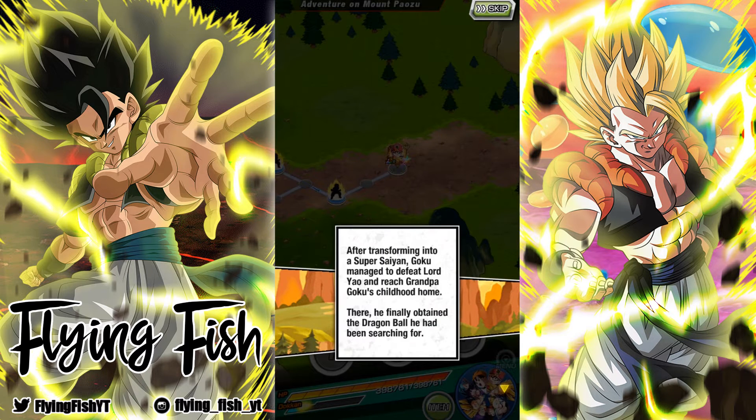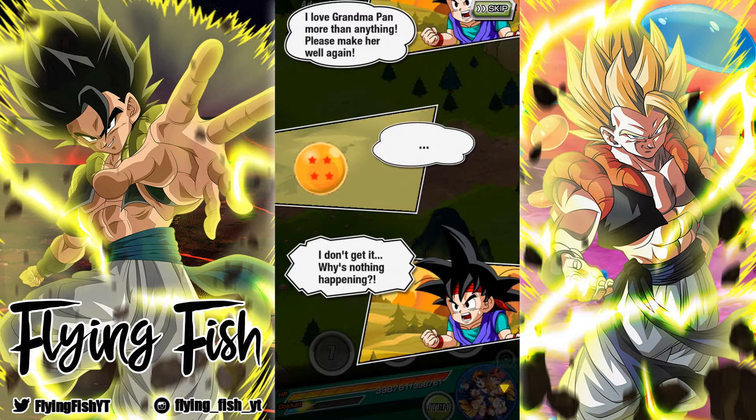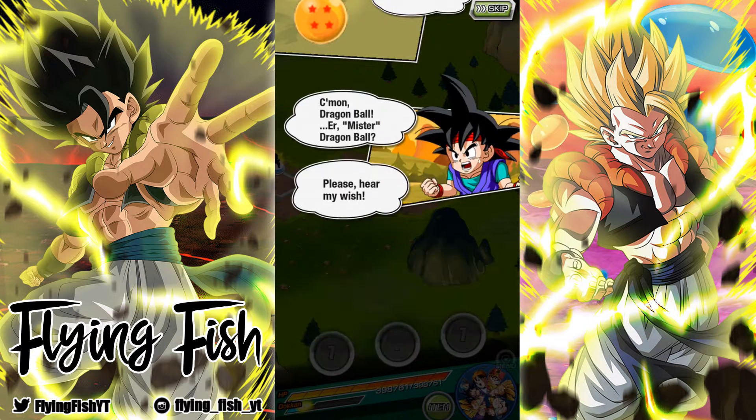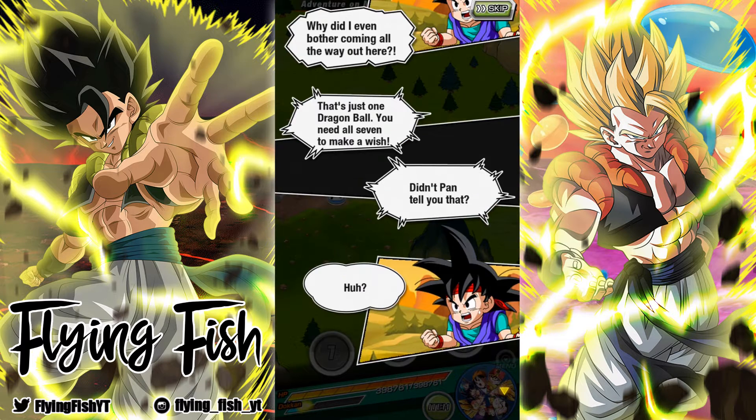By the way, this whole event — you want to bring youth category characters and they're giving you extra drops. Goku Jr. is trying to make a wish from the dragon, but he doesn't know you need all seven dragon balls to make a wish.